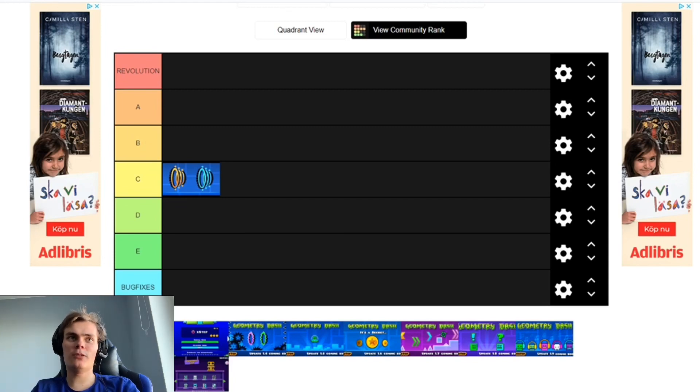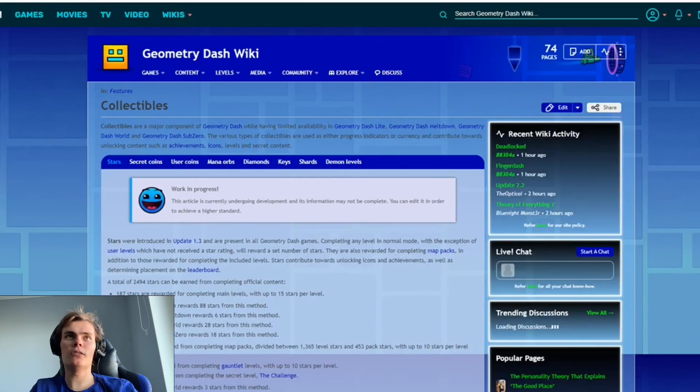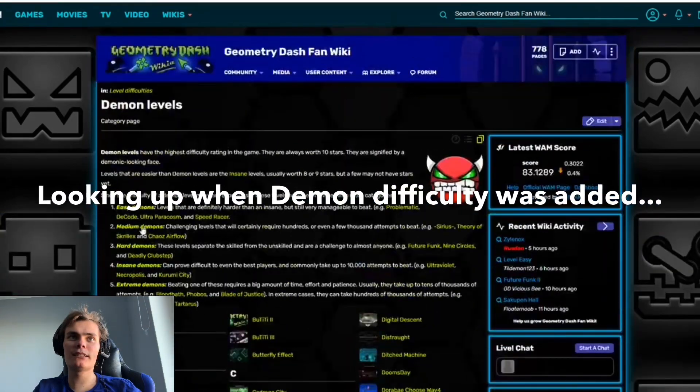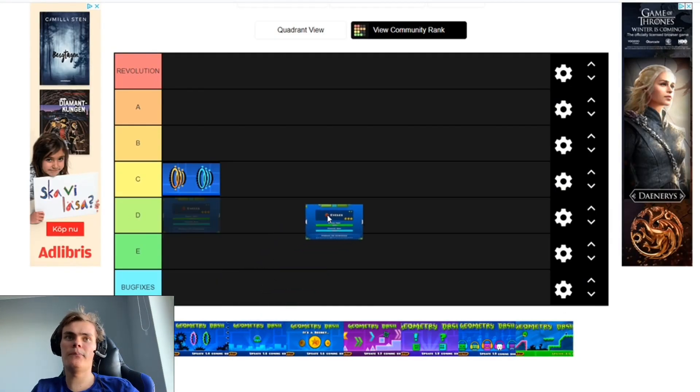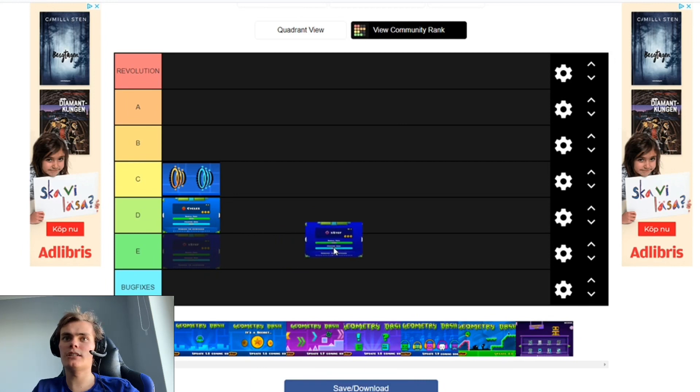And the next one is 1.2, the one that added Cycles and balls. I think that's it. Wait, what update added stars? Oh, that was 1.3. Okay, we'll keep that in mind until 1.3. Cycles and the new game mode. And then this one, which added some new decoration, as well as egg step, and the blue orbs. And of course the stars. Maybe not A — I'd say B tier.